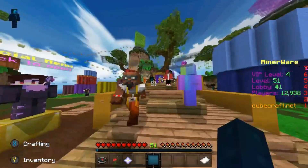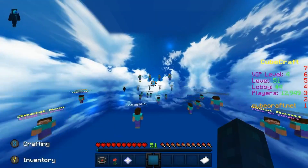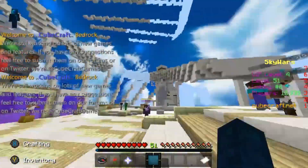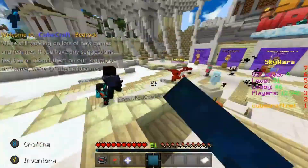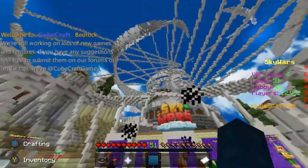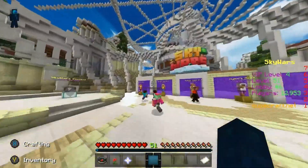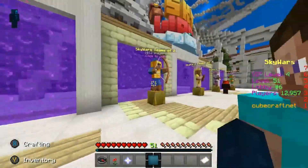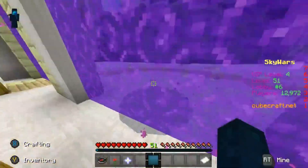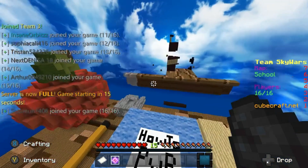I went back into the main lobby through the Ender portal. I'm actually a massive fan of the SkyWars lobby — it looks so clean. There are quite a few hackers around, but the lobby itself just looks so good. You can see SkyWars Solo, Teams of Two, Teams of Four, Mega, and Chaos all listed there.